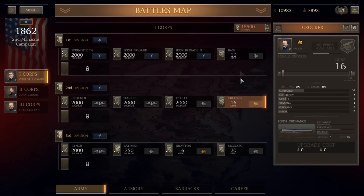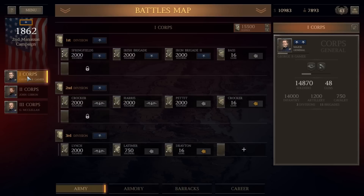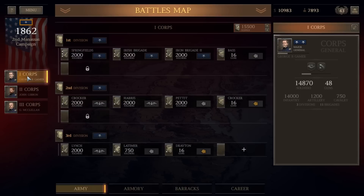We'll take the 20-gun battery of McCook as the backbone of the beginning of the 1st Division — that gives all divisions an equal number of artillery. I'm kind of wondering if cavalry makes a lot of sense in this corps, or whether to make the 3rd Corps more of a general-purpose corps. Not quite sure yet.